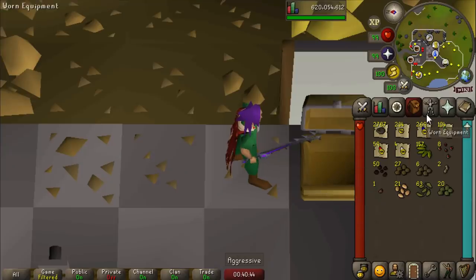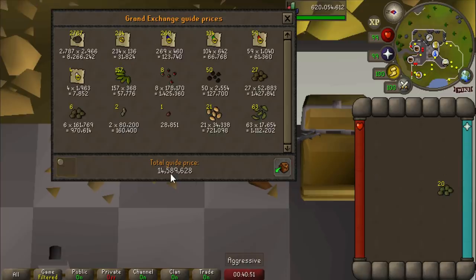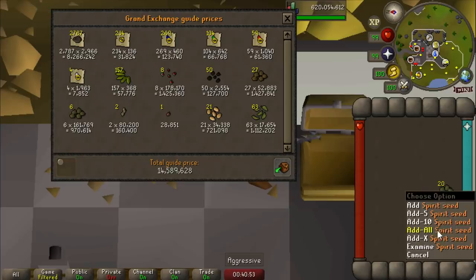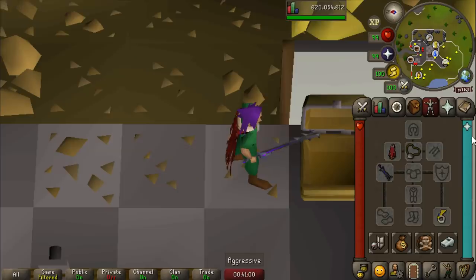A nice little side effect about doing birdhouse runs and kingdom for bird eggs is you get all these nests. I just opened up all the ring nests and the seed nests, and there's an extra 14.6 mil to the bank, plus probably close to like two mil extra from these spirit seeds if I trade them into the farming guild. Do your birdhouse runs — even if you're a main account, you make an insane amount of money.